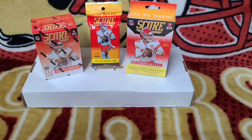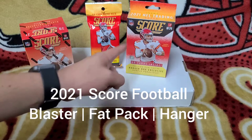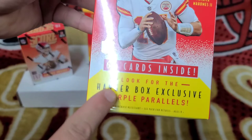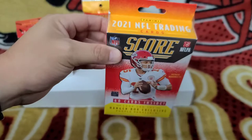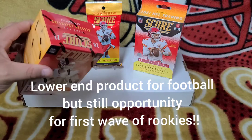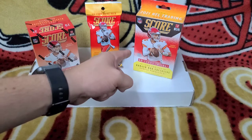Ripping packs and collecting cards — this is NorCal Collector. I got a nice video for you guys: some Score Football — a blaster, a value pack, and the new hanger box that came out this week. This hanger box has exclusive purple parallels. I got this today at Walmart on a Thursday, and I got the others a couple weeks ago and have been holding on to them.